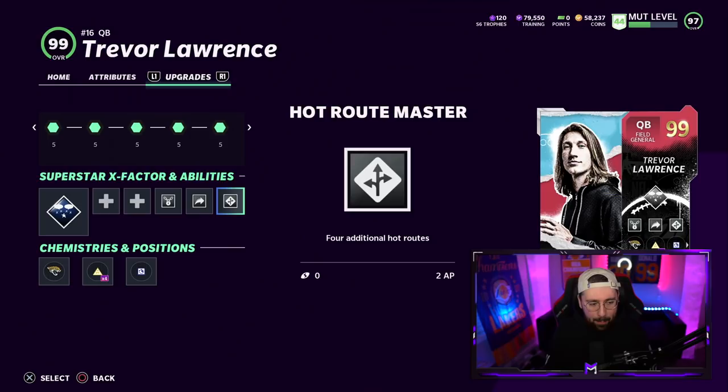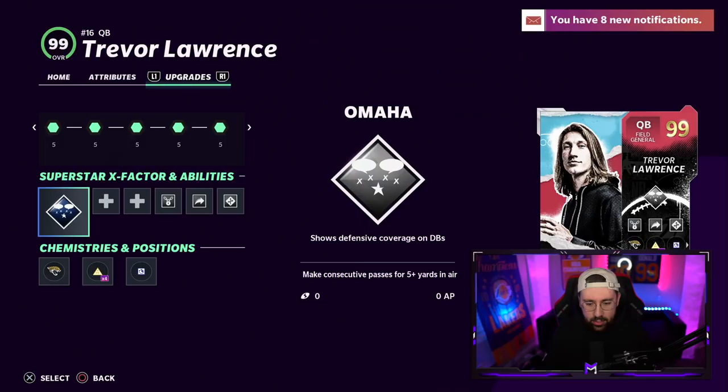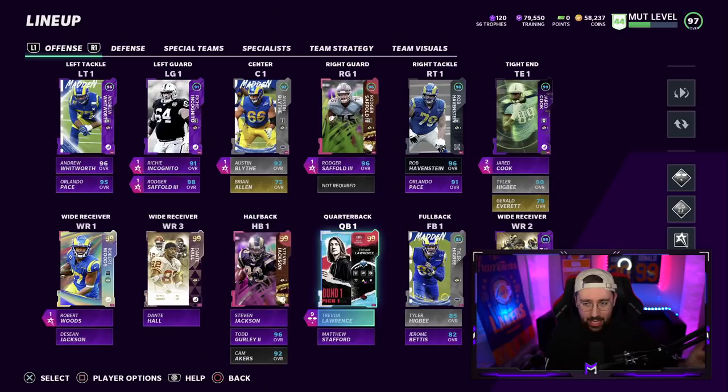I'm also using the X-factor ability Omaha — Trevor Lawrence Omaha seems about right. For the time being, only for the time being, he's replacing Matt Stafford on my LA Rams theme team. I spent all of my coins to acquire this card. We're gonna hop into a game and see what type of trouble we can get into, see what Trevor Lawrence is able to do in Madden 21 because I feel like his card is gonna be really, really good. If you want to see more gameplays like this of draft cards, definitely let me know in the comments.